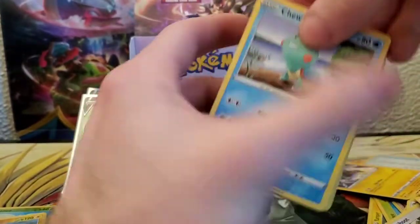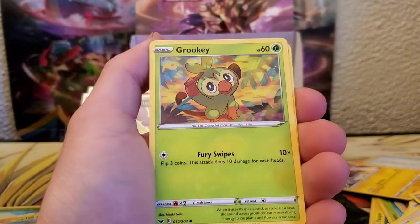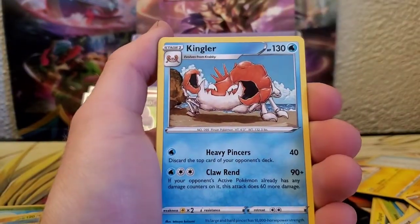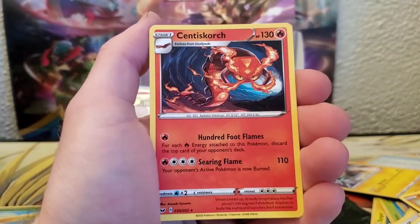Here we go: Togepi, Rhyhorn, Rookidee, Krabby, Grookey, Energy, Crushing Hammer, Kingler, Hyper Potion, Reverse Diglett, and a Centiskorch for the rare.